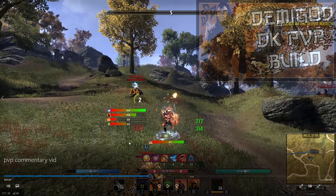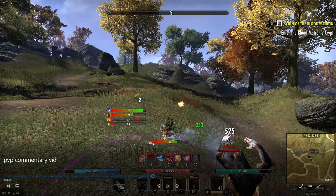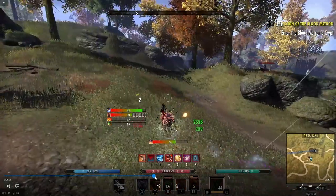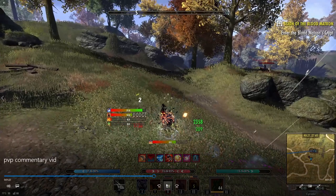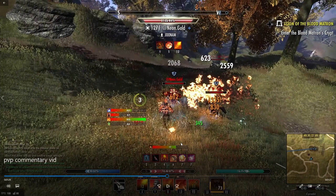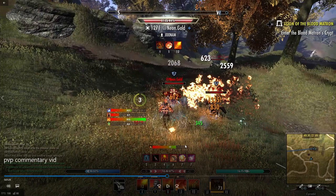Notice right here we have Iron Blood, so theoretically we should be slowed by 50% on top of all the other snares currently on us — but we're not. We're still able to have this amount of speed and momentum. The way you do this is you roll dodge, and if you time your jump perfectly after your roll dodge — because during your roll dodge you're not snared, you have full speed and control — as long as you jump at the tail end of your roll dodge you maintain that momentum. If you keep jumping thereafter you keep maintaining that momentum. It takes a little bit of practice but it's very helpful to close the gap or put some distance between you and players.